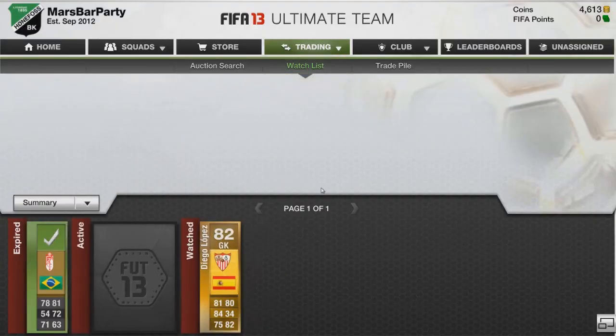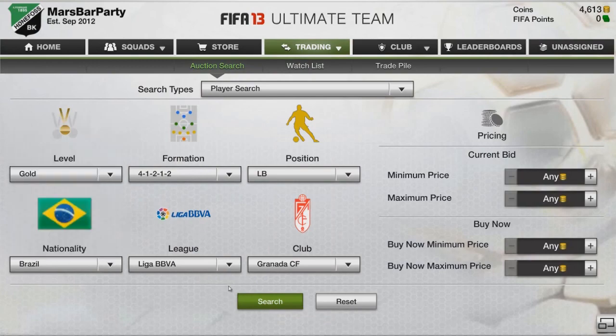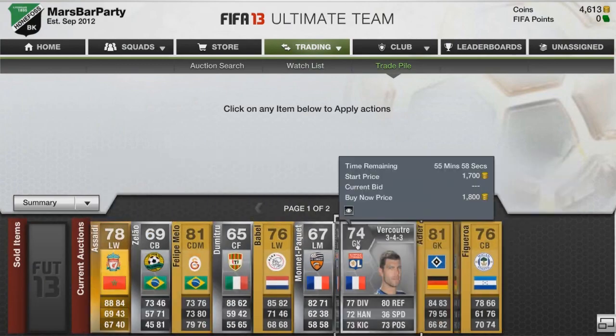There's the Diego Alves I got — I picked him up for 1,900 and stuck him up for around 3,000, I'm not too certain. I didn't really make a profit on it at all — if anything I made back about 50 coins, so it's next to nothing.